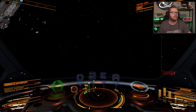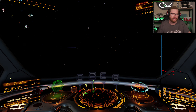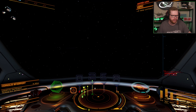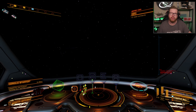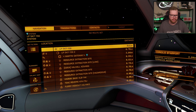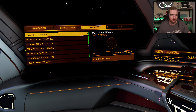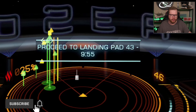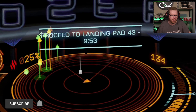In order to dock, you need to make sure that your distance to the station is within 7 kilometers. Your distance is displayed down here in the lower left-hand corner. When you're within 7.5 kilometers, jump over to your left-hand panel, go to contacts, the station should be at the top, and here you can select request docking. You'll now see in the lower center of the screen that I've been assigned landing pad 43.